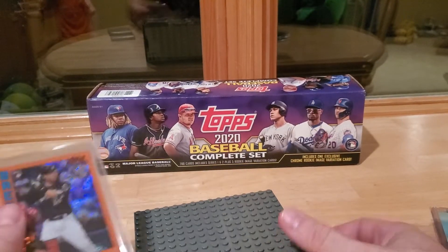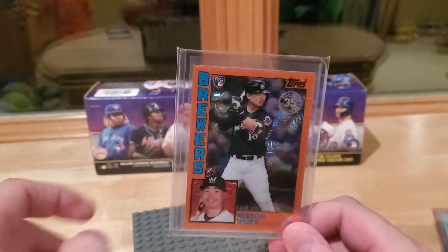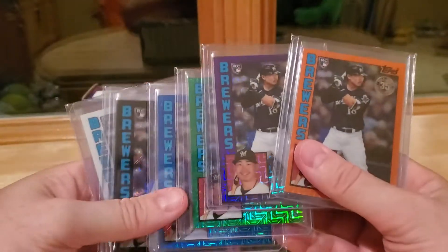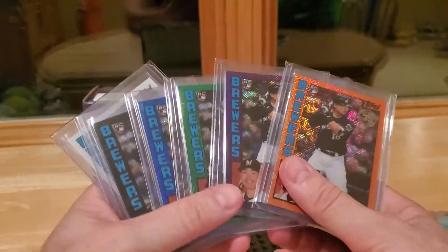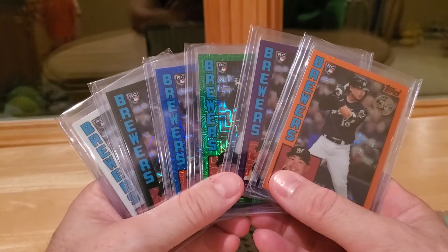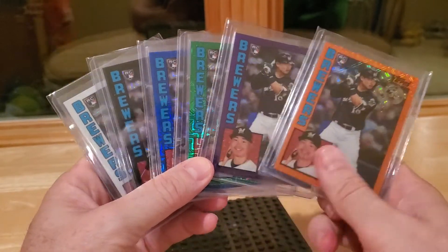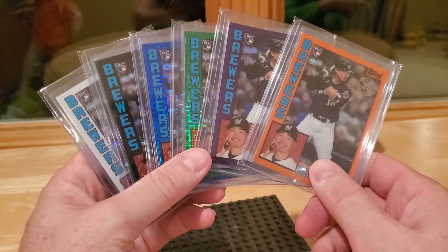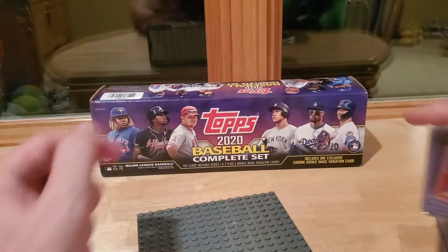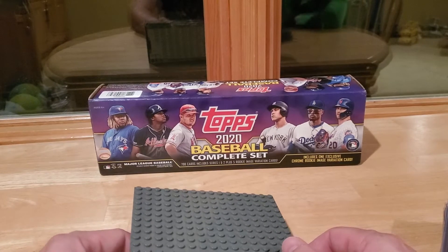Keston Hiura — here's the orange I need for Carter Kaboom, but I found the Hiura orange instead. I'd go with him second on the Brewers because Christian Yelich would go first. Yelich was going to be MVP last year until he broke his leg in 2019. I still need the gold and the red for Hiura, but I love the 84 style here. He strikes out too much but I believe he'll figure it out — he needs to cut down on the strikeouts.